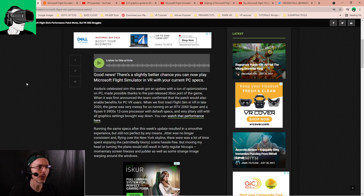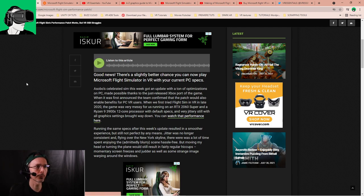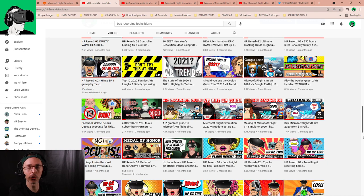When we first tried Flight Sim in VR in late 2020, the game was very messy for us running an RTX 2060 Super and a Ryzen 9 3900X 12-core processor with default specs. By the way, we've actually done a whole bunch of videos about Microsoft Flight Simulator, including an A to Z graphics guide to Microsoft Flight Sim VR and a Microsoft Flight Sim 2020 VR update video.